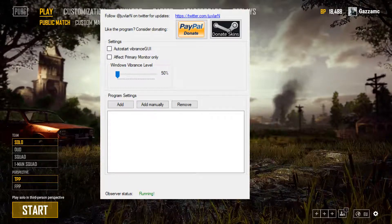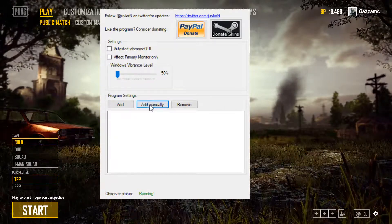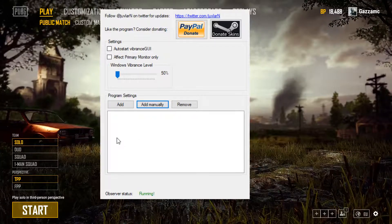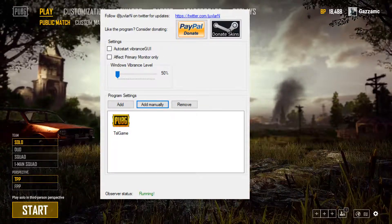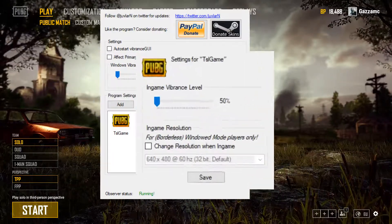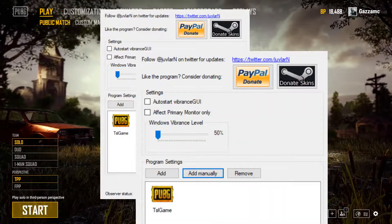Basically what you want to do is — it's very similar. You can change the whole Windows setting up here, or you can just change it by game. If you want to change by game, hit Add Manually, go to your game installation directory, hit TSL Game, open it — and there you are. Just change it up to whatever setting you want; 75 is about good. Hit Save and it should change it.